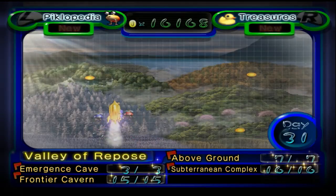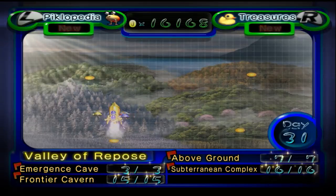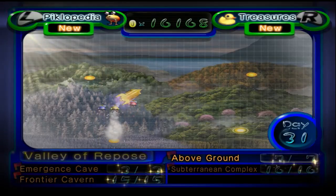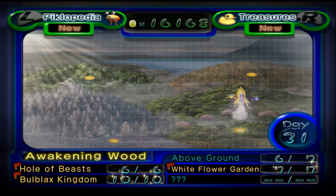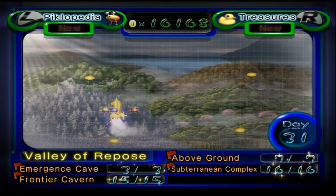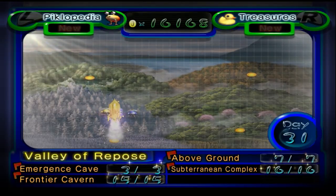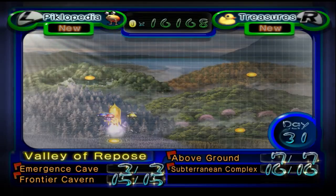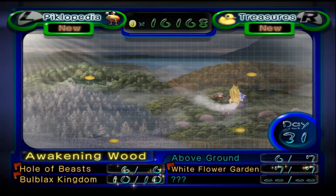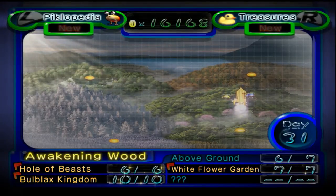I think it's only appropriate that last episode — yesterday — we finished a Christmas-themed cave, and now, on the 31st, we're moving from winter to spring. Hey guys and gals, I'm pal, and welcome back to Pikmin 2. Yesterday we finished the Frontier Cavern, losing 4 Pikmin in the process, but gaining 2 upgrades to both our hands and our feet. We also finished the Valley of Repose. Today, the Awakening Wood is in our sights — we are going to be finishing it today.